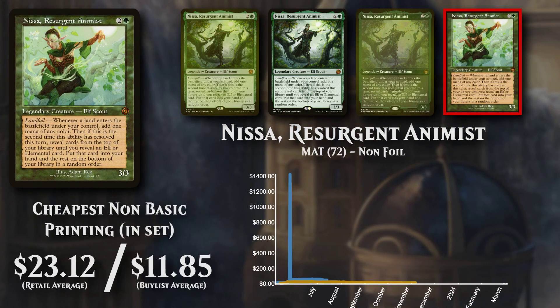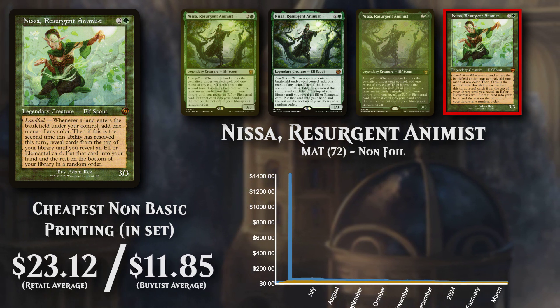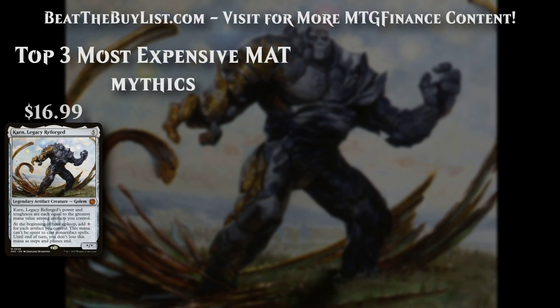The cheapest non-basic version is the non-foil going for slightly over $23, with buy lists at about $12.50.